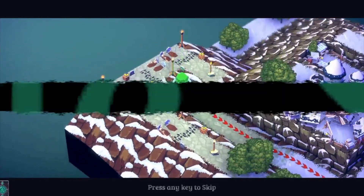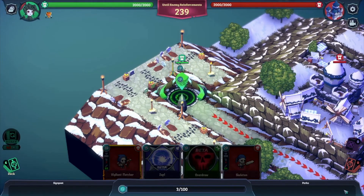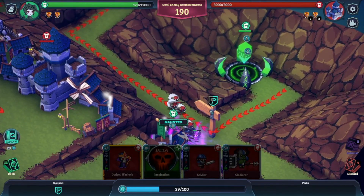In Necronator, you don't have to build bases — you only have to manage which type of unit you want to spawn, and in which direction they should move, which path they should take.